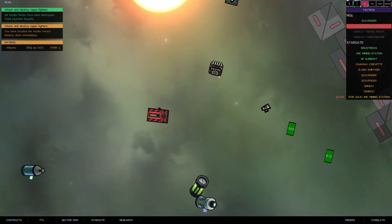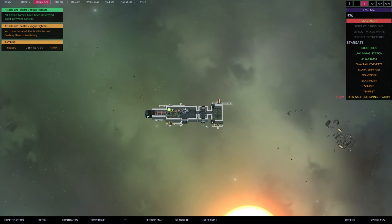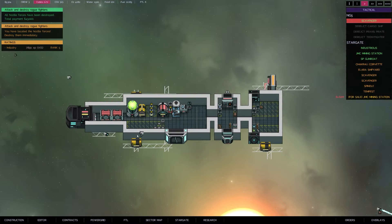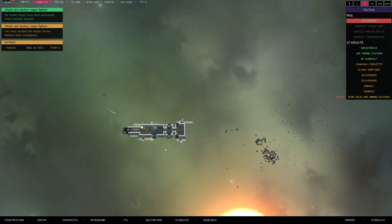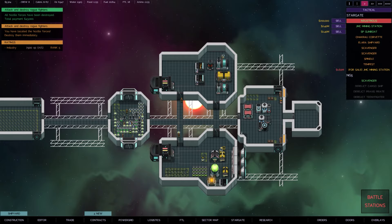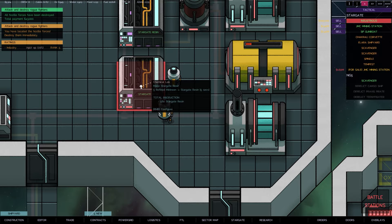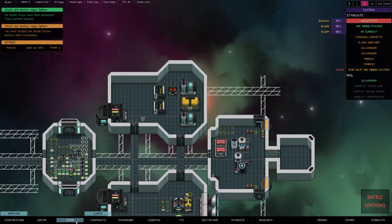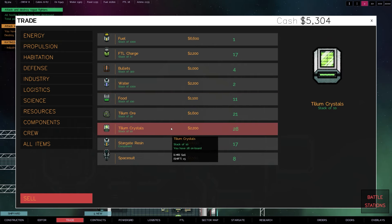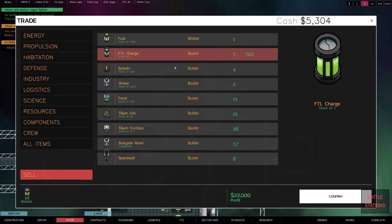Either way I'm going to fill the cargo. I'm very tempted to expand the scavenger because it's now pulling double duty as a gatherer. We could just make a tanker of some kind. Speaking of tankers, we're actually running low on metron gas of all things. We are trying to make stargate resin - still working, which is good. We're making tillium crystals which then makes the FTL charges.